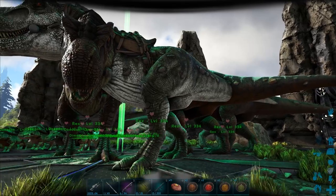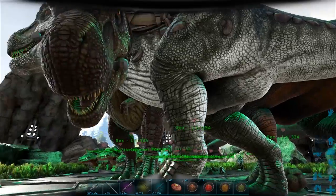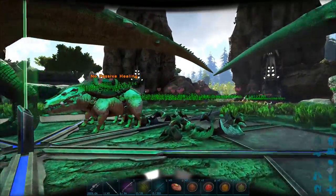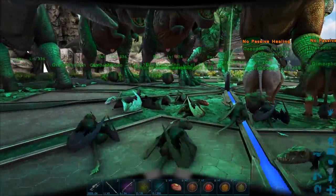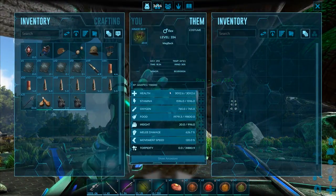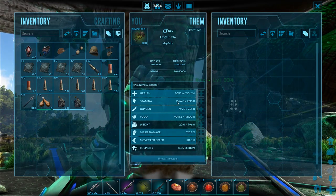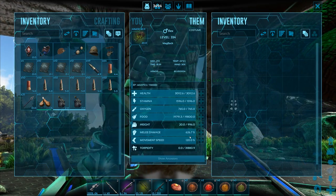We are still on our test server, me and Mago, and we did spawn in a few dinos. We got five Rexes, and five Piggly Wigglies — I should name one Senor Bacon — and then we've got ten Dimorphodons. They're not crazy leveled or anything. For the T-Rex stats, we've got 30k health, basically 1.6k stamina, and 625.6% melee damage.